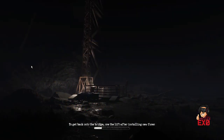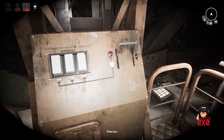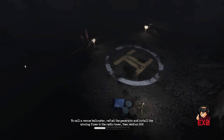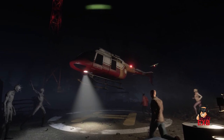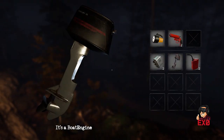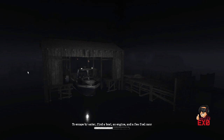Use the service elevator and escape after installing the looted fuses. If you have gas to refuel the generator and install the missing fuses, you can get the radio tower working, then you can send an SOS message and get to the choppers. And finally, if you loot a boat engine and plenty of gas, you can escape by water.